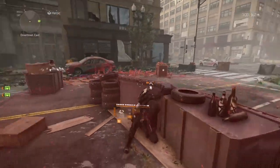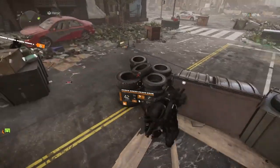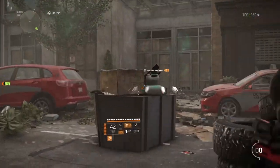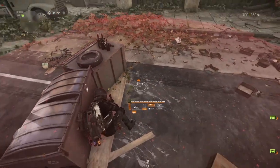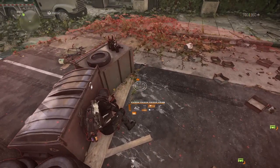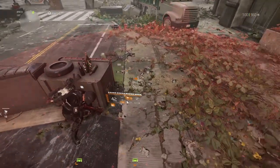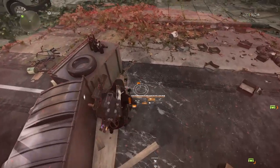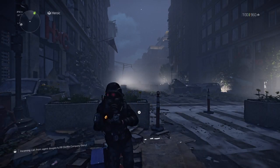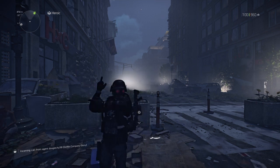Tip number five: if you're blinded by a flashbang and your turret is not right in front of you — say you set it up in cover over there — you can use your reticle to see where you are and what your surroundings are. This is useful if a rusher is coming in and you can't see them, because if you're blind and a rusher starts shooting you, you're going to die. This can save you once or twice.